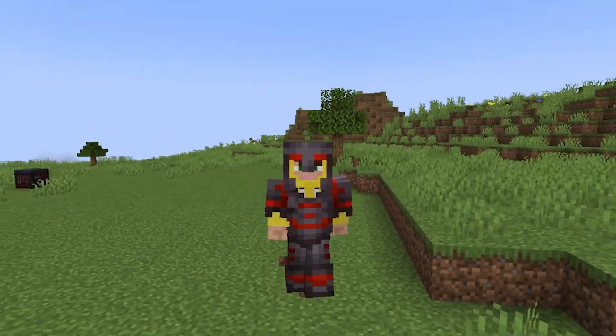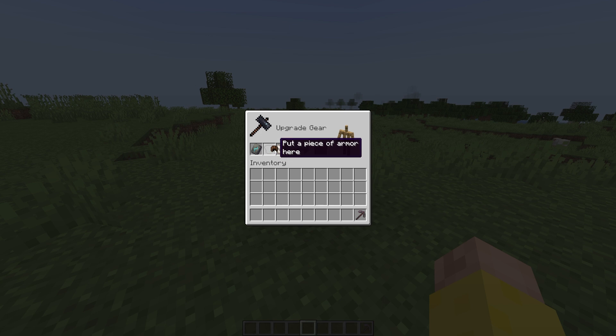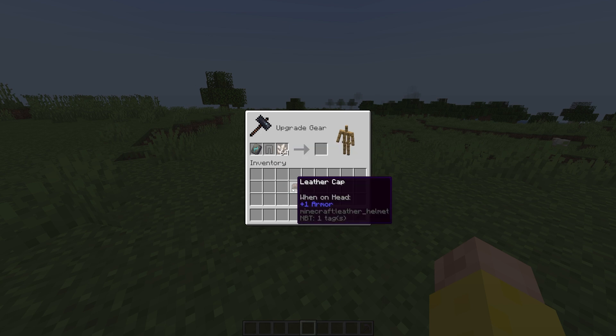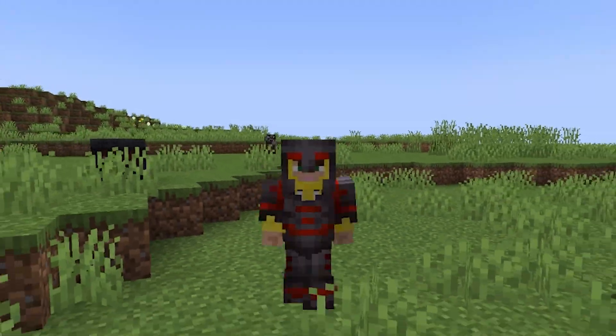I've been doing some thinking and I have some ideas. One thing you might notice right off the bat is that you can't put leather armor in — it just doesn't work. There probably is a reason, likely to do with dyed leather. But if they could apply armor trims to leather as well, that'd be really cool.